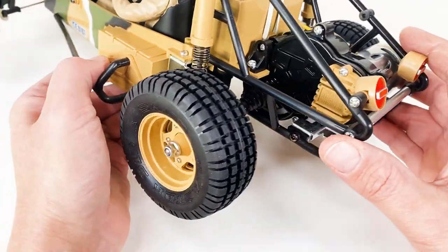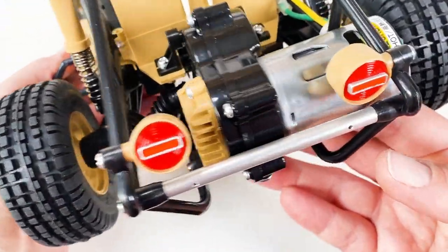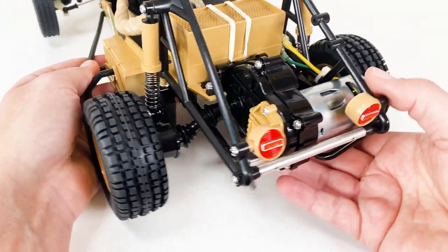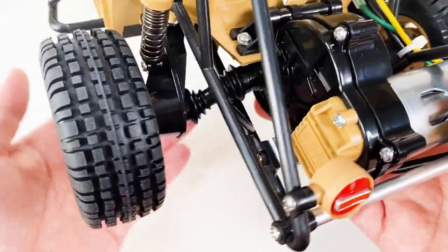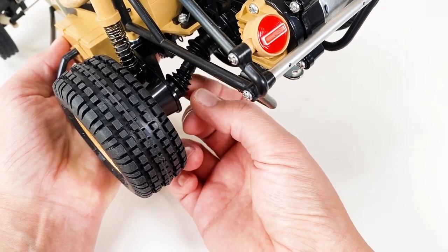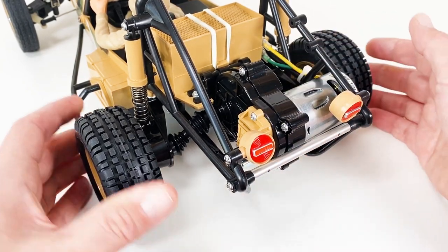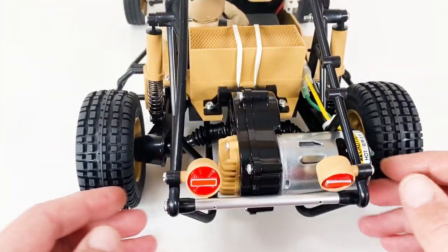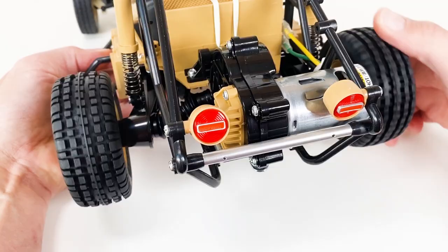It's a two-wheel drive, rear-wheel-drive car, so we've got the transmission in the rear. There's a silver can - a stock 540 brushed motor - included in both the kit version and this XP version. This thin rear gearbox kind of reminds me of the Frog and Monster Beetle. From what I know, it originally came with hex driveshafts, but they've changed to normal dog bones on these re-releases from 2011 and 2012.